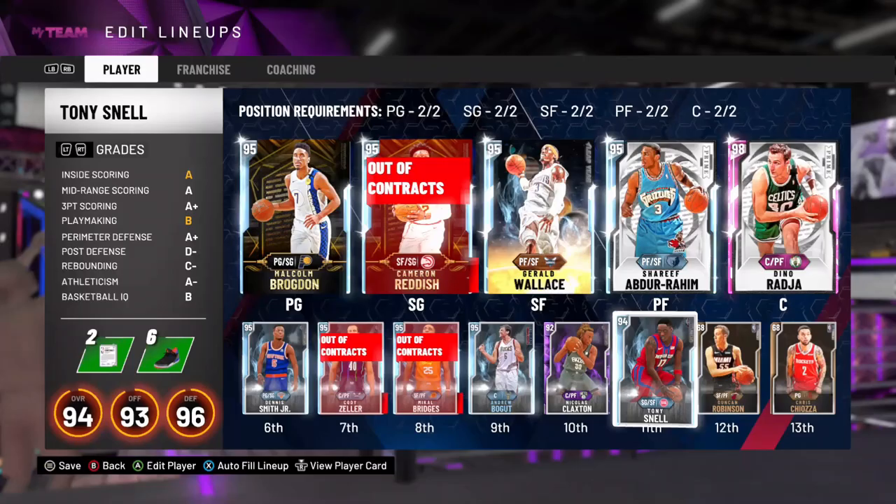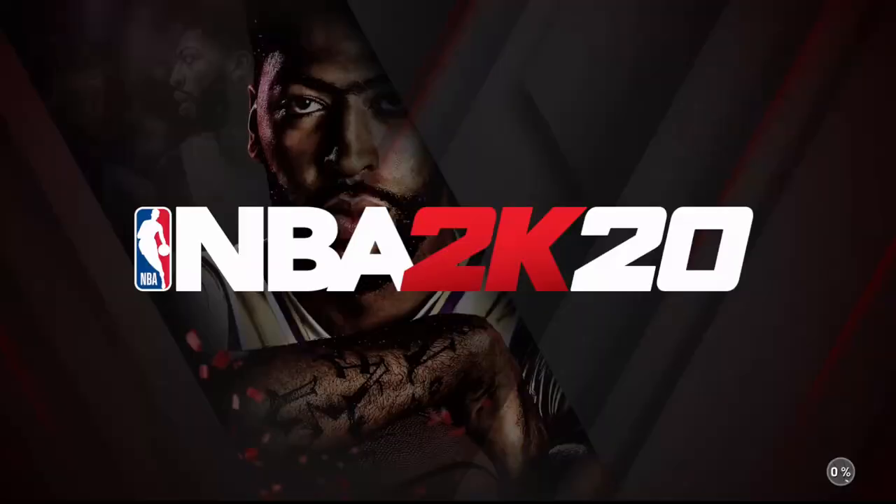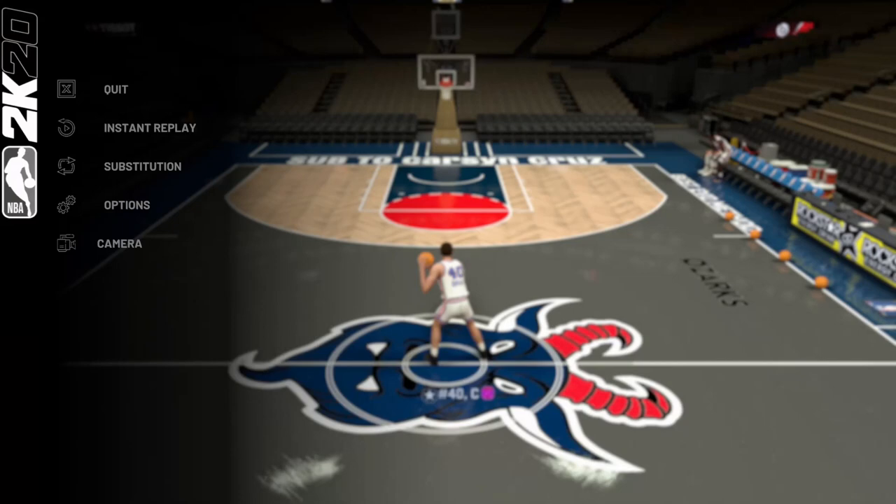Those are the three cards we got. We're gonna go into freestyle real quick and I'll show you the releases and we'll go through their badges, because it's so much easier to go through badges in freestyle. You can just break them down a lot easier there than anywhere else, so that's what we're gonna do.